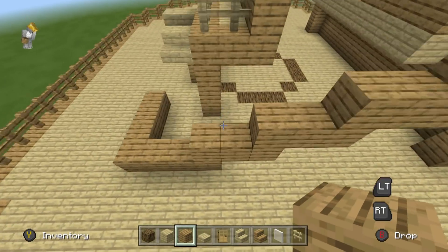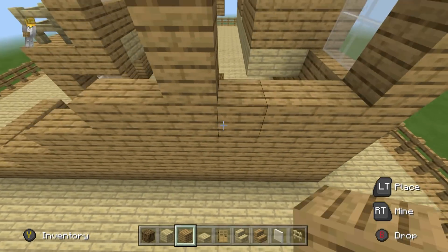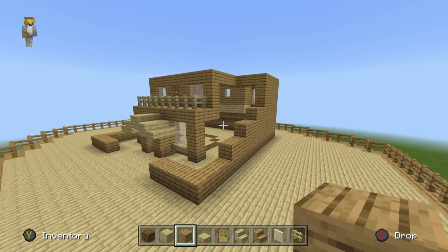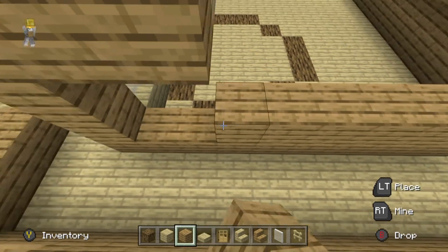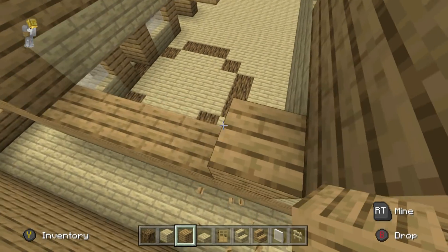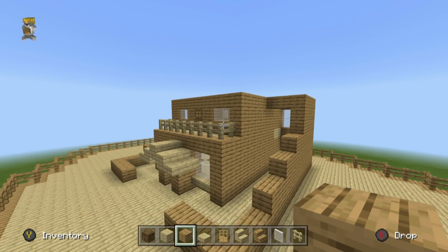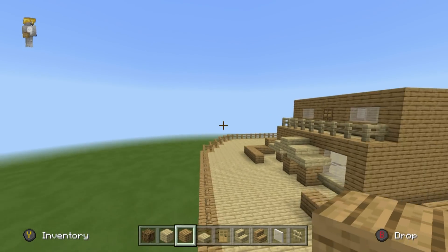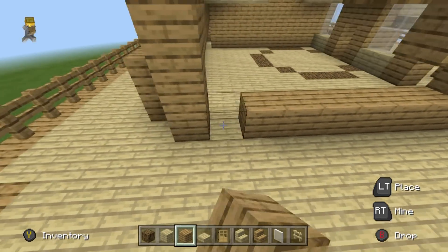Now we're going to fill the outside walls in using oak planks to start creating a solid shape, so you guys get the idea of what we're actually building. Fill in the outside walls but also fill in the interior walls using oak planks where you can. You can shape the inside of the house later, but for now this creates some clarity in what we're building. Do the same on the opposite side.